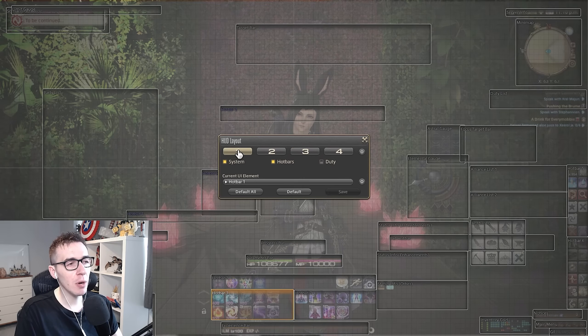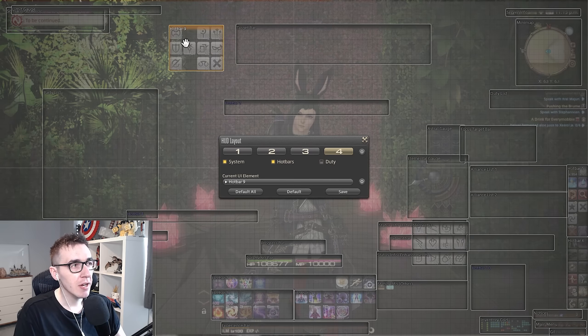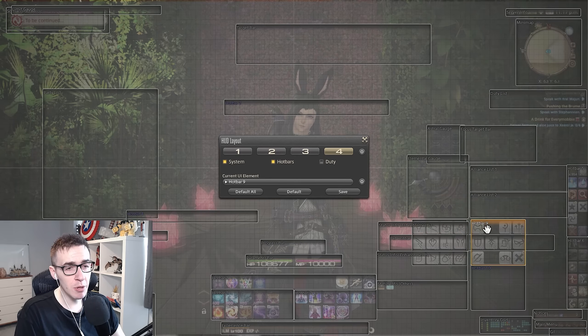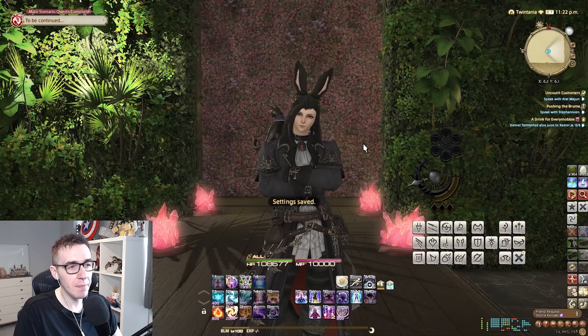Now we've just copied our entire HUD from one to another. On the second one — the one we just copied over to — we want to make it look exactly the same, but it's going to have the job window open. So if you were on one and copied over to two, go onto two. I was on three and copied over to four, so I go onto four. Find an empty hotbar — there are loads of empty ones — and drag it to where you want this job action window to be. You can hold shift to lock them into place. Once you've found a place, click the second cog and decide what you want it to look like. Make sure it's active so you can see it.